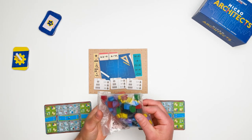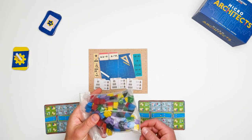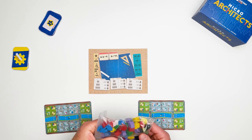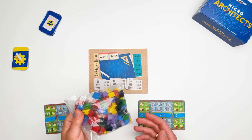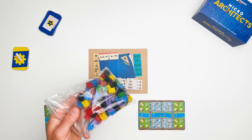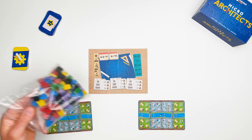A whole bag of 120 wooden buildings. Of course this is a prototype, so these are still 3D printed plastic. The bag is also plastic as you can see — it will be a fabric bag in the final version of the game.